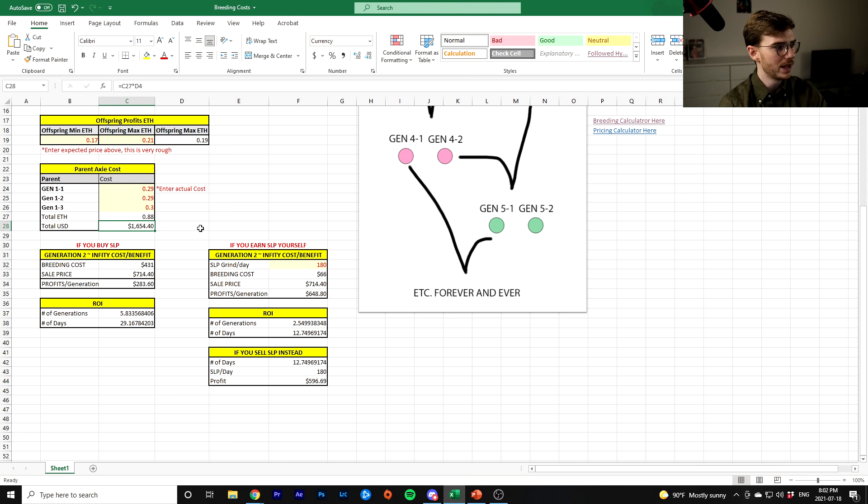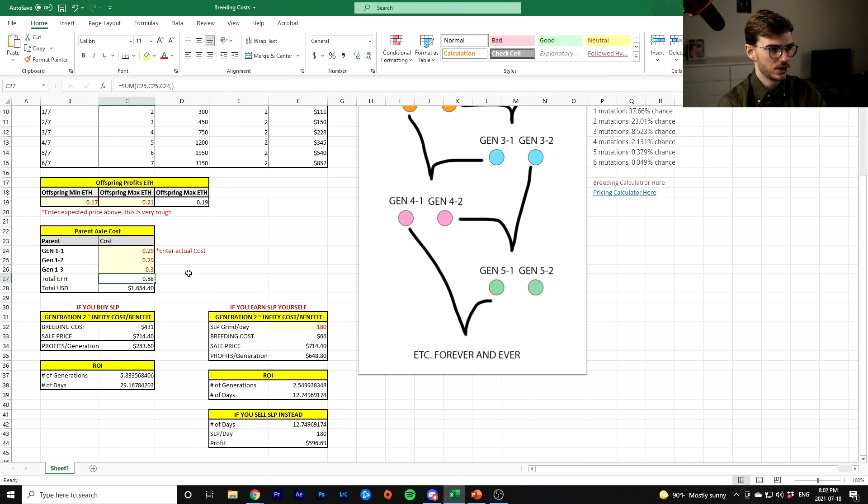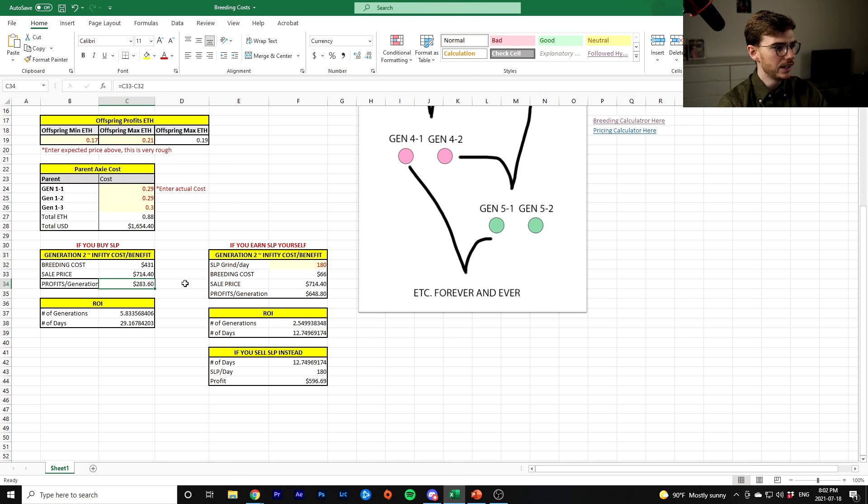So how long is it going to take you to make back this $1,654 — which is what it costs you to buy all three Generation 1 Axies at that Ethereum price? Each time you breed, you're making $283. This is if you buy all your SLP. It's going to take you 5.8 generations, and you can do a new breed every five days because it takes your eggs five days to hatch. So that means in 30 days, you will make back $1,600. That's pretty good.